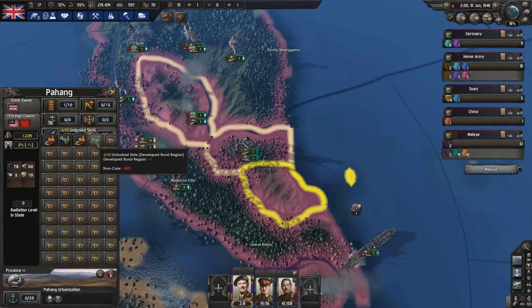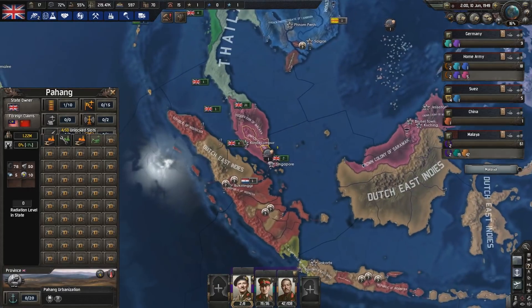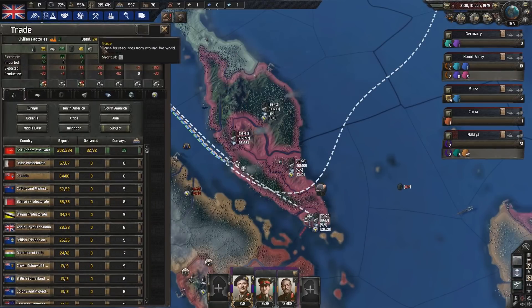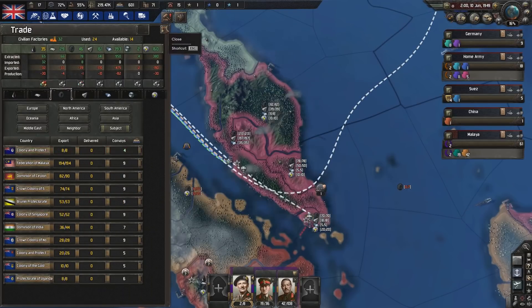I'll hold on to this myself - two civilian factories, two military factories, seven to eight rubber, 50 tungsten, 10 electricity. That is a good place to hold on to myself. No need to give it over to Malaya. In terms of trade, rubber is now excessive, so I'll just get rid of that.